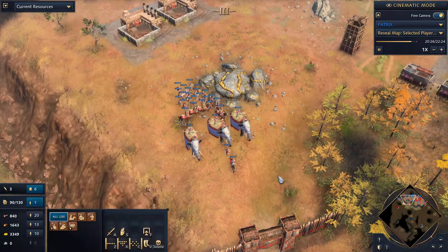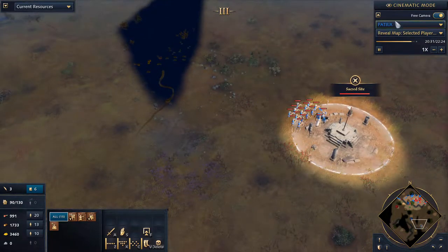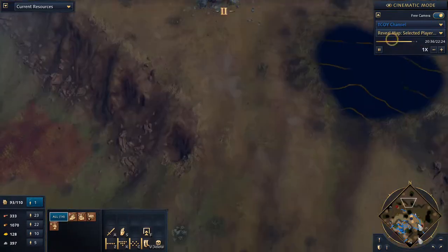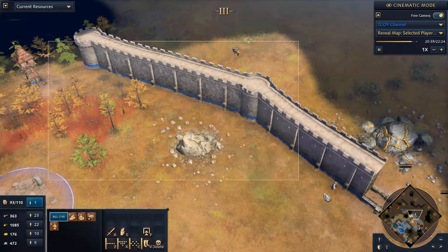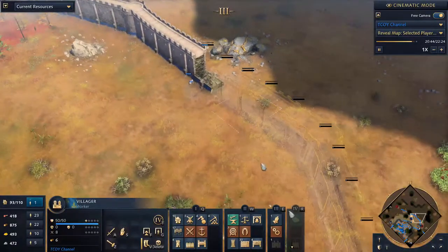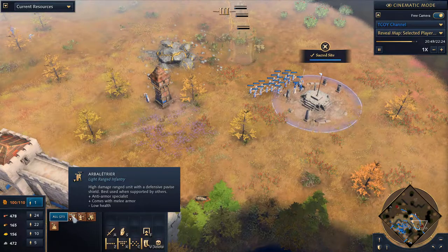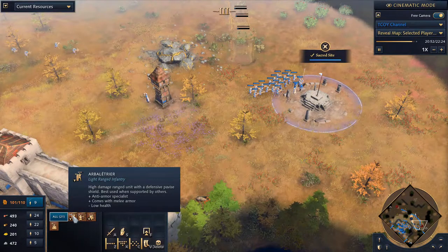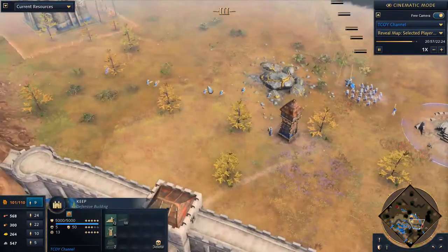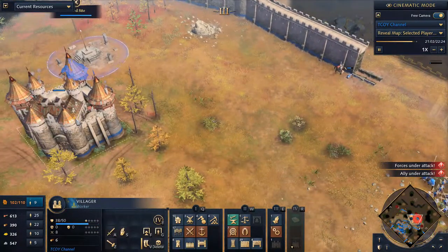He spots me going for another sacred site and thinks okay, he needs some aggression. I'm going to play from my perspective because I did not see that. The wall coming up was actually a huge advantage for the fight that broke out. I have 16 crossbowmen right now, and we have the castle to fall back on. It's not like the English where you get a castle bonus, but you do get a discounted cost on training your units.